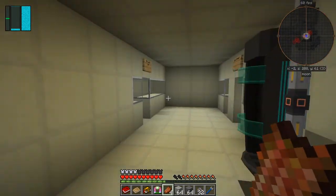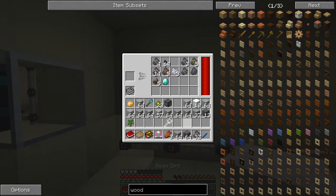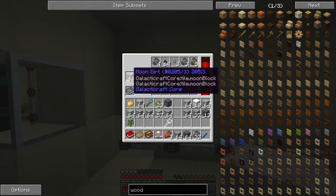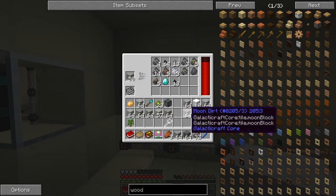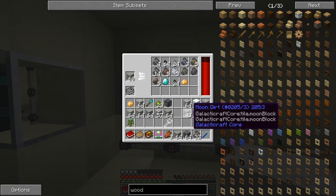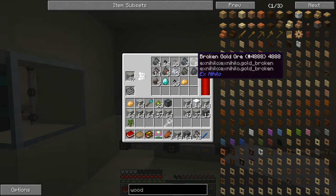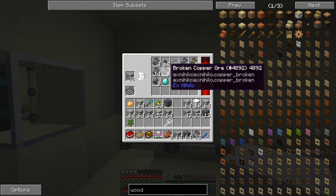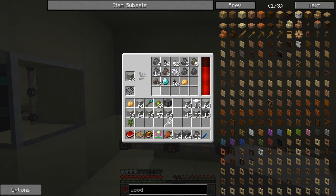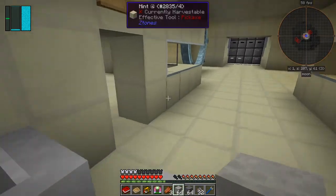I do need some iron. Let's put moon dirt into the sieve - we're getting some stone bits. Let's put more moon dirt in here. We got another potato! Some broken gold, broken silver, lead, nickel, bone meal, copper, aluminum. That might do - let's see. I need to make a furnace. Can we make a furnace with that? That's 14 stone - great, we can do a furnace with that.